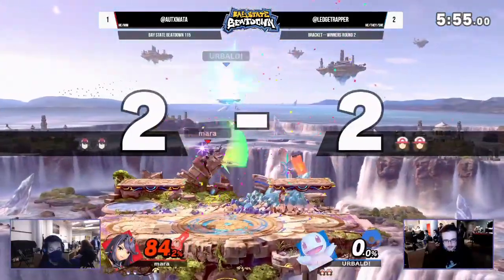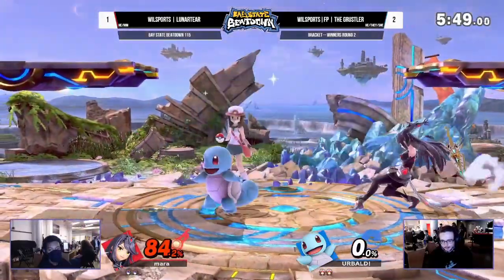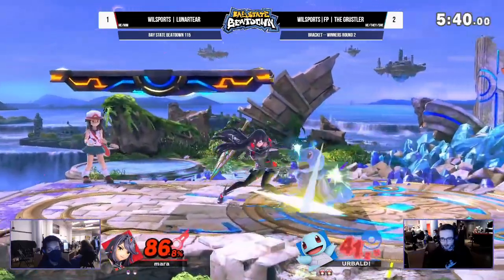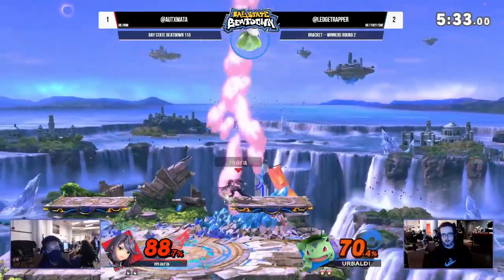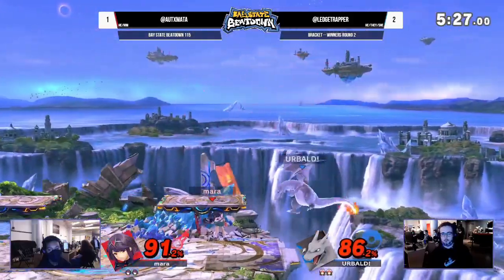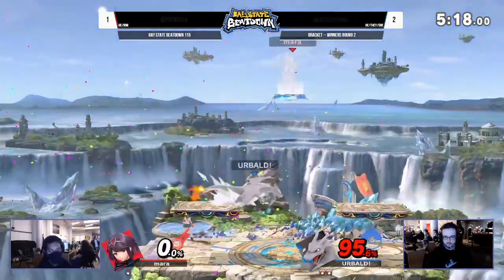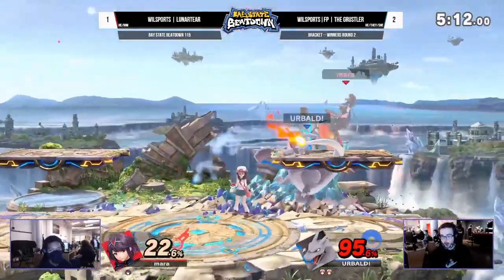Great up smash barely going to kill Charizard. Cal very eager to hit buttons on the shield; Elijah staying patient, getting nice small chip punishes over and over, evening the game back up from what was once a pretty bad deficit. That was such a well-placed f-tilt — if Lunar Tier had just thrown out any aerial on the way down, that f-tilt wouldn't have landed.